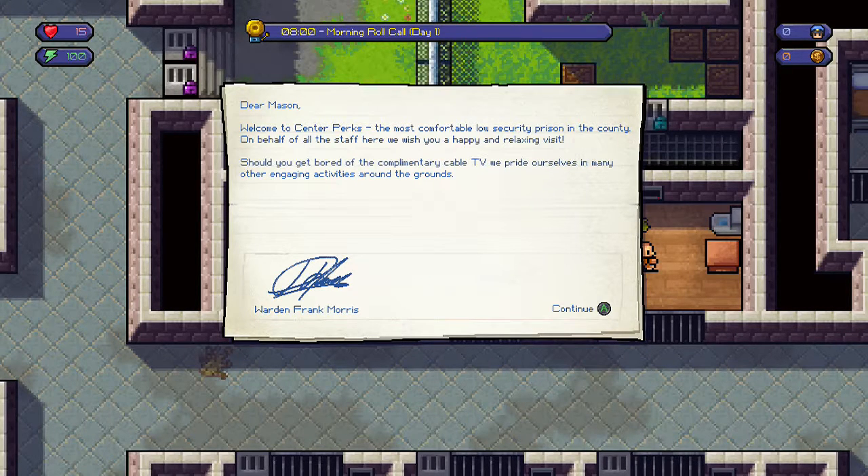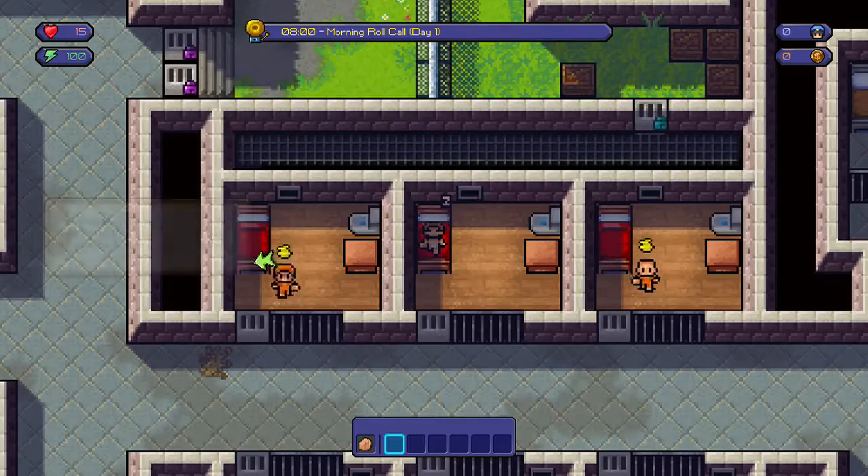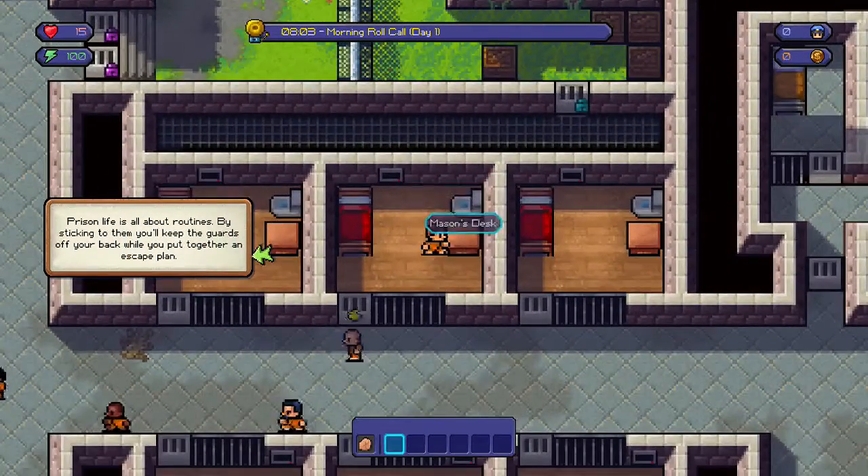Hey guys, it's Kintips and today we're going to be doing my full review on the Escapist. It's free on the Xbox Live Games with Gold, so it's your 8-bit sort of pixel type of indie game. You're basically this guy that needs to break out of jail.